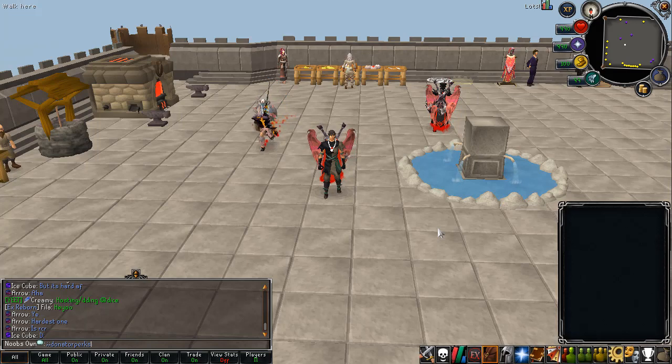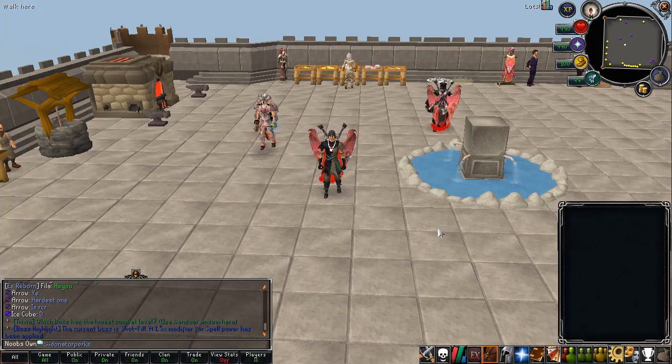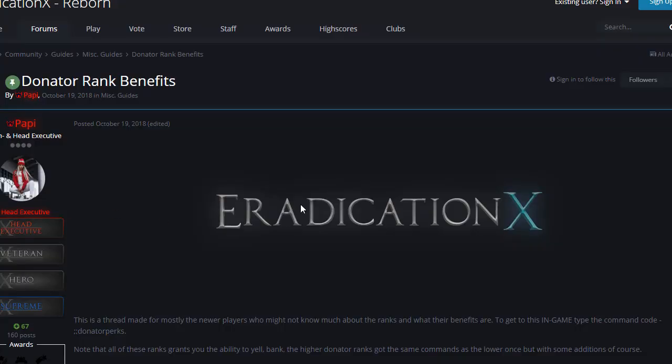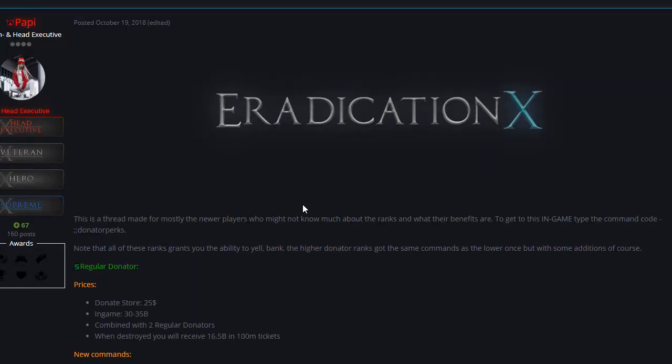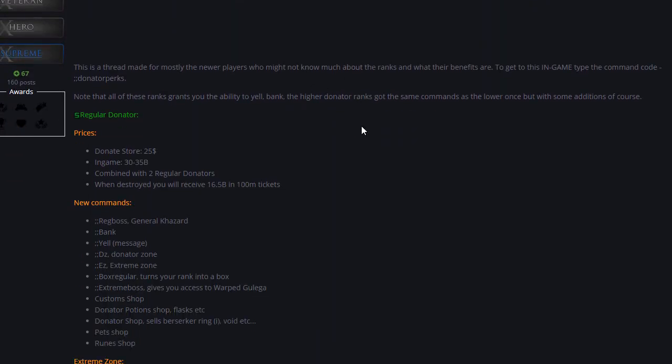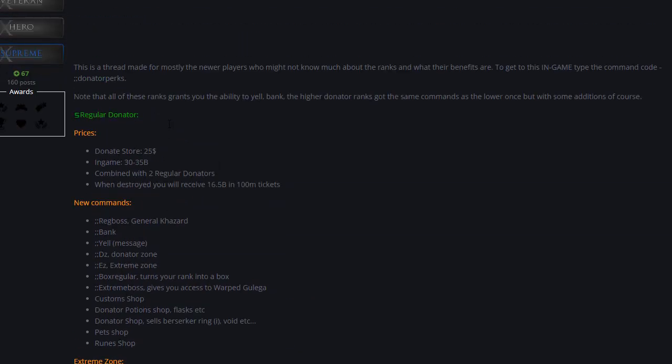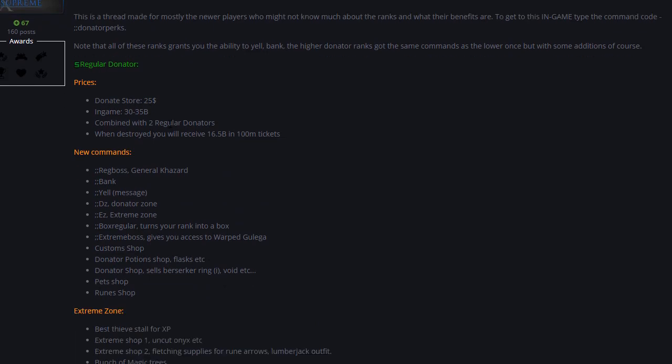Another important piece of information is the donator ranks. If you type '::donatorperks' you will be taken to the forums page where all donator ranks are explained. I'm giving away the third best donator rank so definitely make sure you enter. The Regular Donator costs $25 or 30 to 35 billion in-game. You can also combine two Regular Donator ranks to get an upgraded version of that rank, which is a really nice feature.